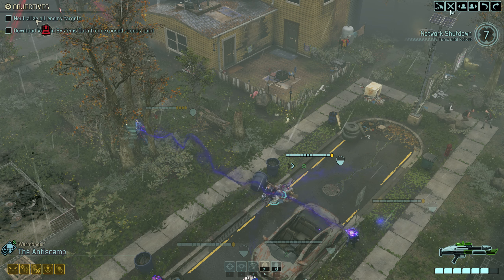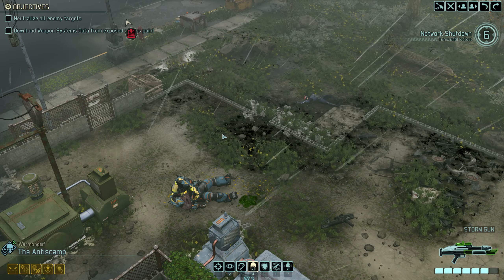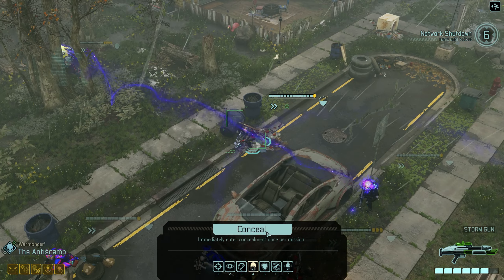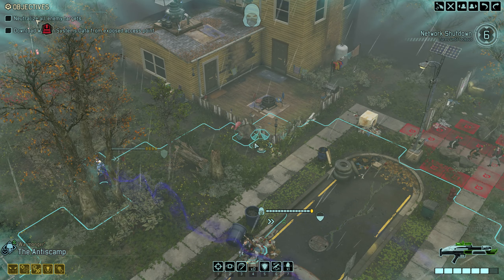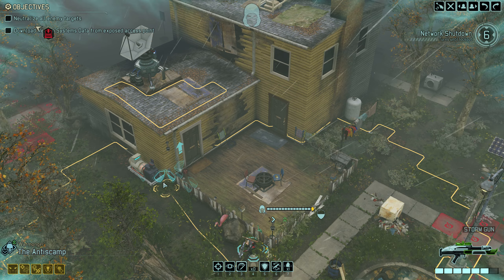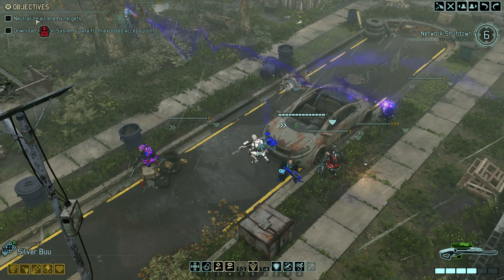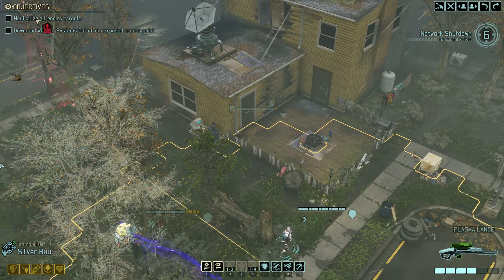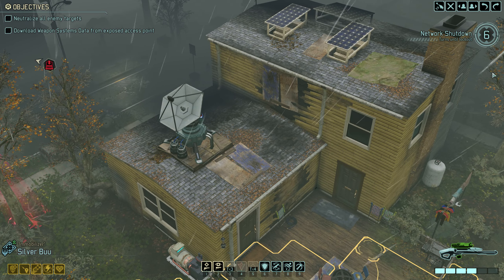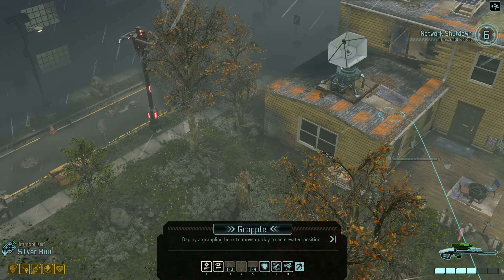Sorry, I pressed Overwatch accidentally and ended the turn. Let's conceal Anti-Scamp again. Let's see what we can see here. Silver Boo — I'm going to bring you up. Sounds like the Sectopod is coming from over here. We're going to go up on this house — maybe we can even grapple up to the top. Grappling to the top would be nice because then we wouldn't have those trees blocking.